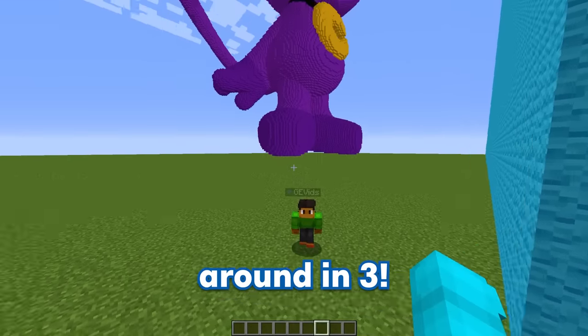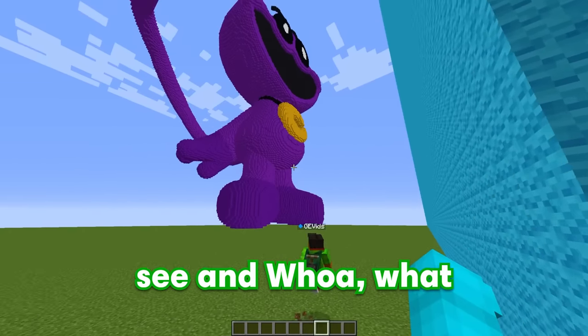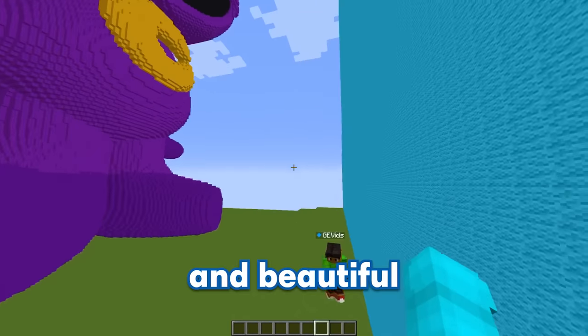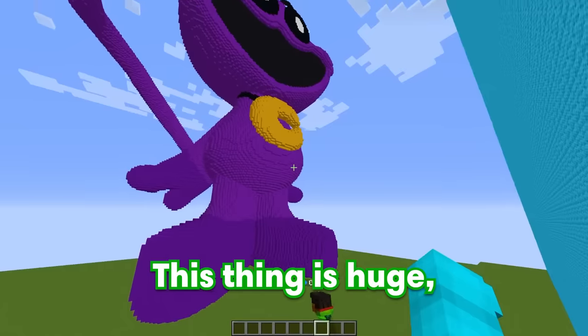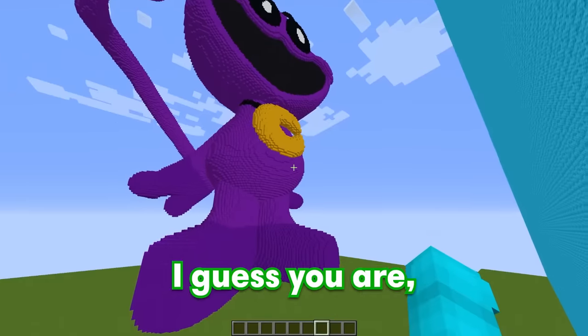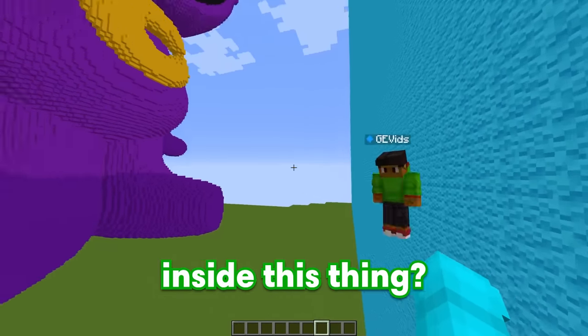You can turn around in 3, 2, 1 — turn around! So let me see — whoa, what the heck is this? This is my amazing and beautiful catnap build! This thing is huge — how in the world did you build this in 10 minutes? Because I'm the world's best Minecraft builder! I guess you are, Bubbles. This build's amazing. But wait a second, how do I even get inside this thing?